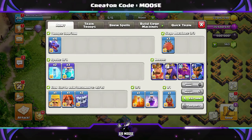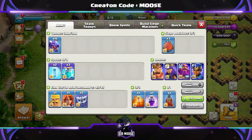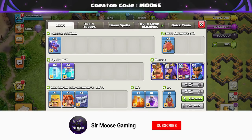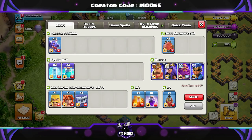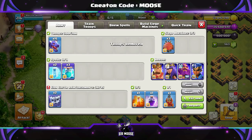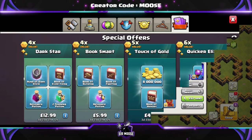So this is the first attack we're going to be checking out. We're going to watch some replays in just a moment, but first let's have a look at the army composition. Nice and simple: 15 dragons, 3 clone spells, 2 freeze, a rage spell, and a poison spell. Normally we're going to be using the Battle Blimp. Clan Castle Troops are going to be 2 yetis, because this is the yeti clone bomb attack — we're only cloning those yetis.